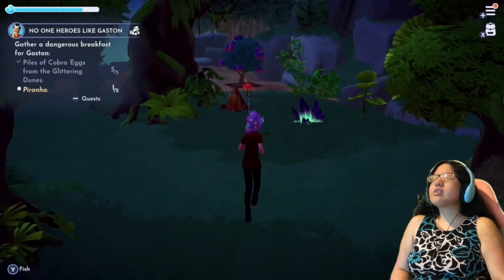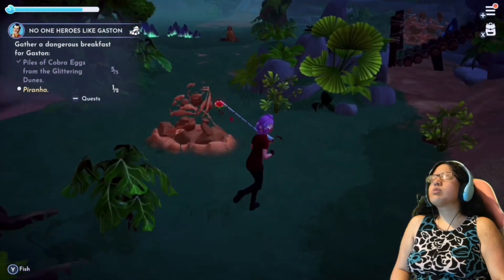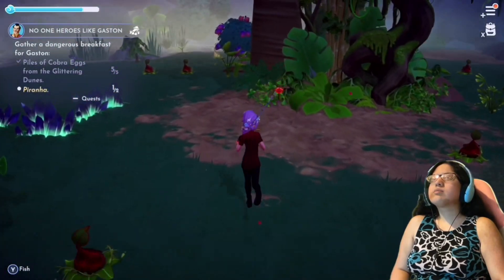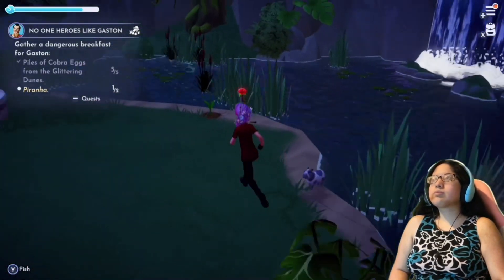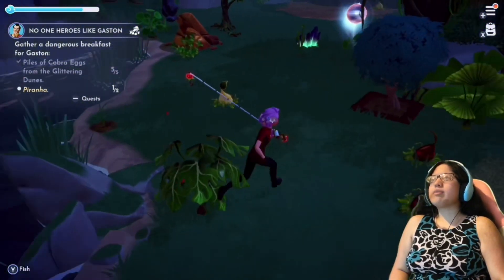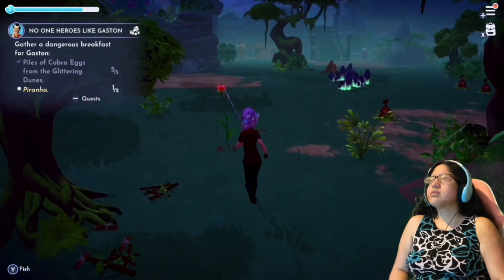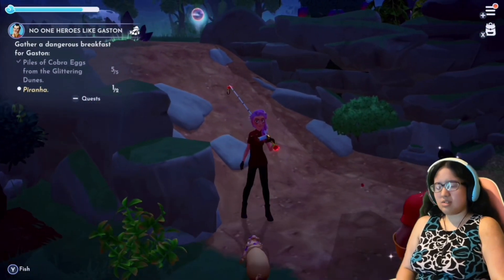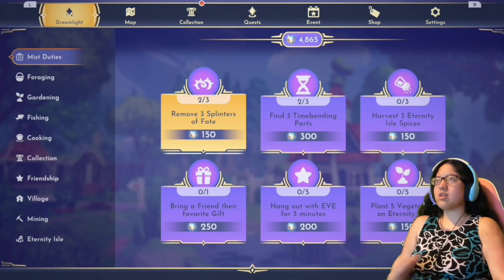Is there any more water in this area? There's only that one water place where I could fish. Piranhas only spawn in orange ripples, so it looks like it's going to take a while before I could actually do that. I can't continue this quest right now — that sucks, because piranhas only spawn in the lagoon.